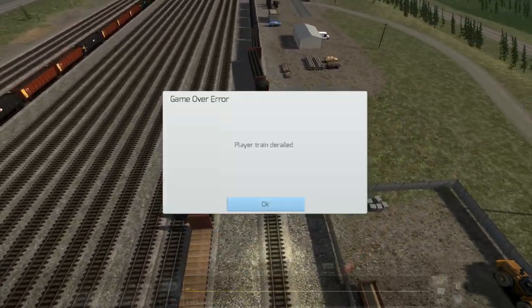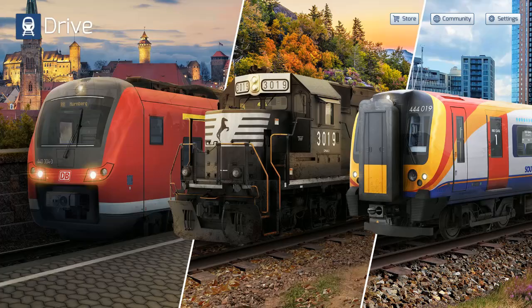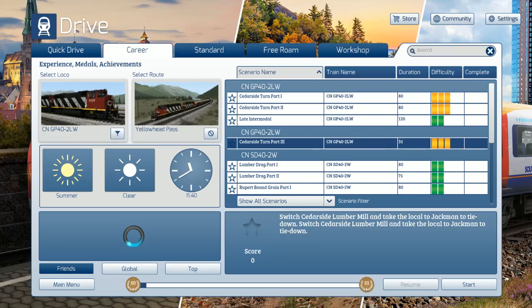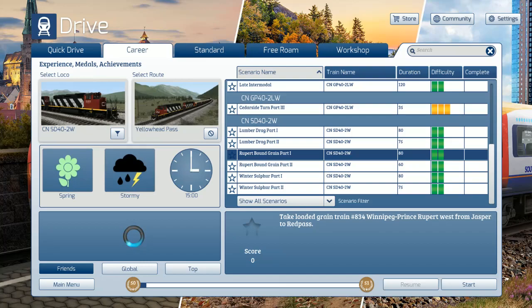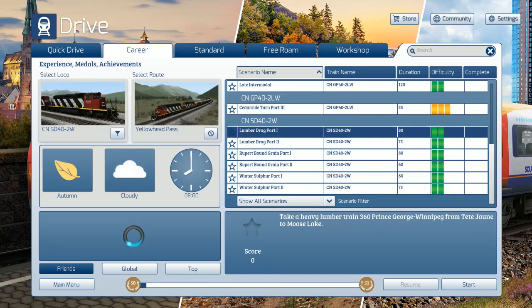Player train derailed - all right, moving on. We've got to take a look at Jasper. We'll hop in the SD. Let's look at the scenarios. There's still the CN GP40-2 LW but it's weird how it's kind of on its own. Lumber drag, heavy load train 360 Prince George Winnipeg from Tijon to Moose Lake. I kind of want to go to the extreme west side.